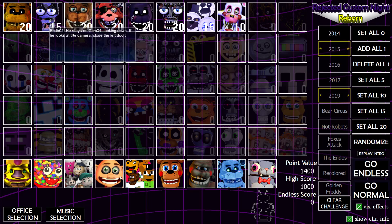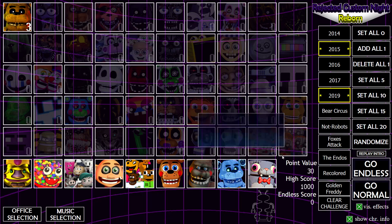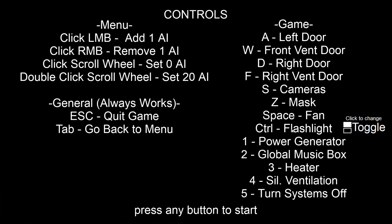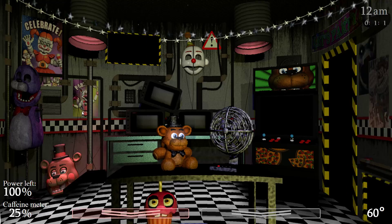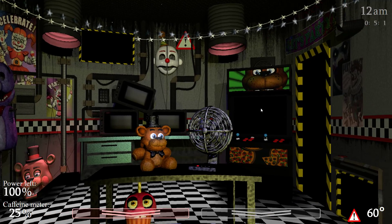Let's just clear everything and have only Golden Freddy on so I can get used to the controls. There we go — now it lets me shut the doors. It wasn't letting me do that before, that's what was going wrong.